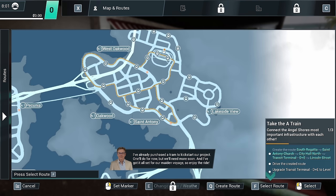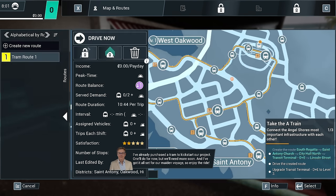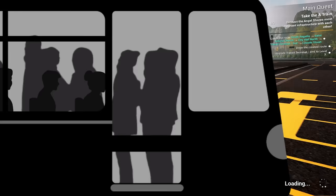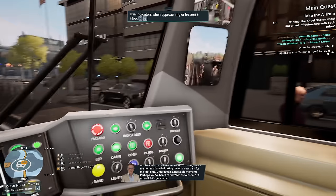We'll need more soon, and I've got it all set for our maiden voyage, so enjoy the ride. We've got the TO1 — we've seen this before, this is from Bus Simulator 21. Here we go. That scent of leather, metal, oil — it brings back memories of my dad taking me on a new tram for the first time.